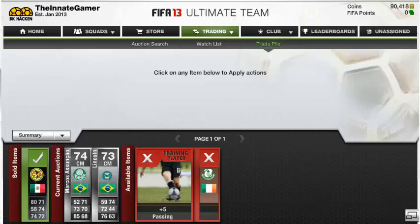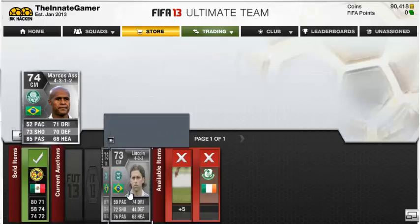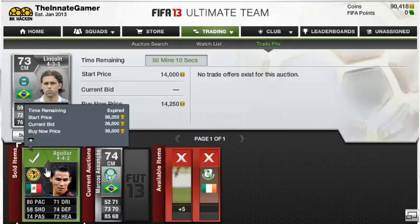Hello and welcome, the Innate Gamer here with my trading to team with the Aramos series. As you can see, this Aguilar sold - I made about 10k on him because I picked him up for about 25k and he sold for 36k. That's because he's price fixed, so I took advantage of that. You can always take advantage of price fixes, it's just a great way to make profit. These guys I forgot to list overnight so they're still up, but he must have sold within the hour which is really good.